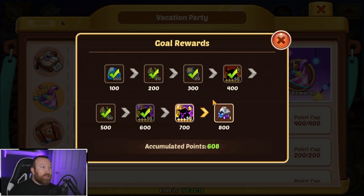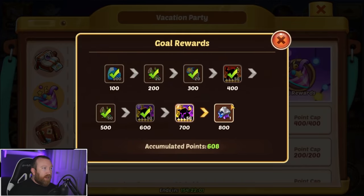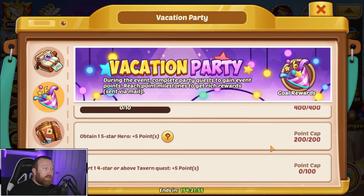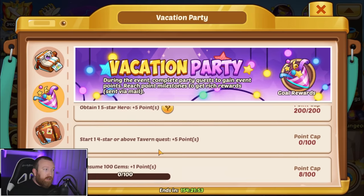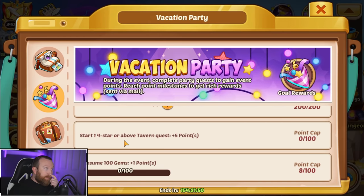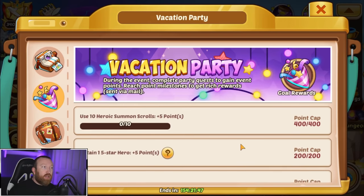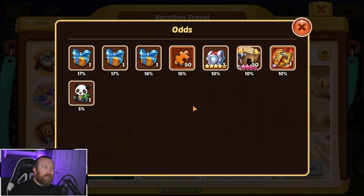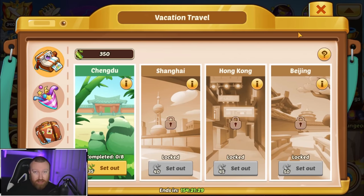If you are going to do some heroic summons and get up to 500 points, that's going to be 200 scrolls to get you to 500, and that'll give you 70 bamboo shoots — meaning you have two shots. So if you use 200 scrolls and complete the rest of these events — obtaining five-star heroes, starting one four-star or above tavern quest, and consuming a thousand gems — you can get two summons, two set-outs, two pulls. The crown is a 10% chance. That's not horrible; I've seen people already tell me they got it on their very first pull. It is purely RNG, so good luck to all of you.